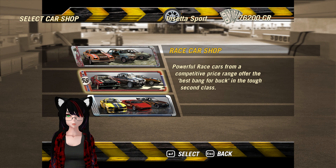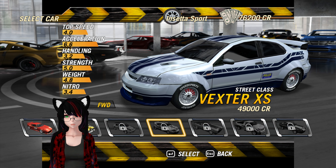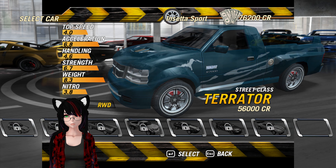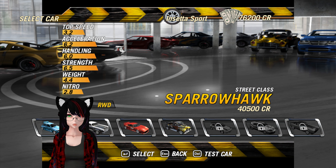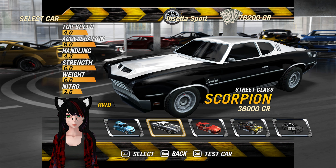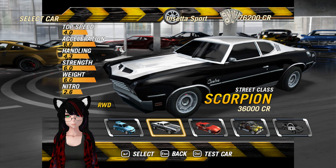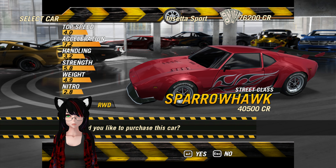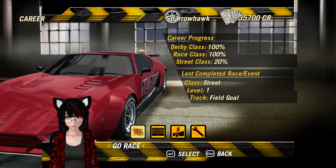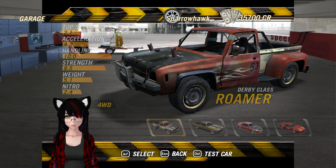We'll actually go buy a new car because I want to use something different. The problem is I don't have much unlocked — Vexter XS. There's a lot of cars to unlock. I could go the truck route or I could go the Pantera route. You know what, I want to go the Pantera route — we're gonna Pantera it up. Pantera, that is the whole name. Upgrade shop, there we go.